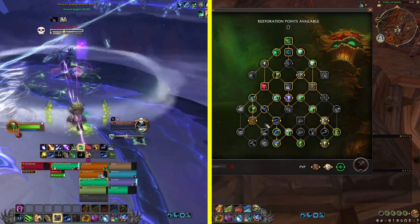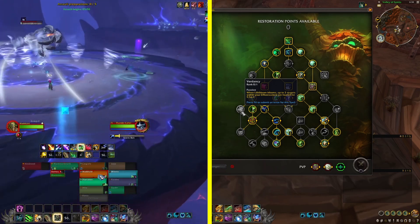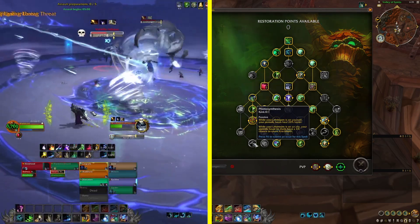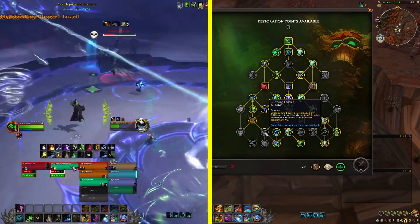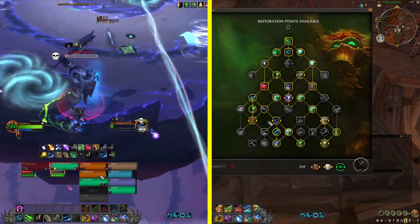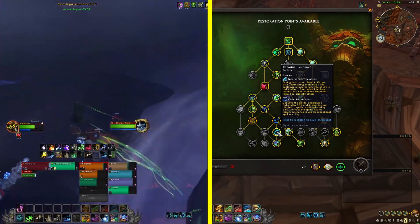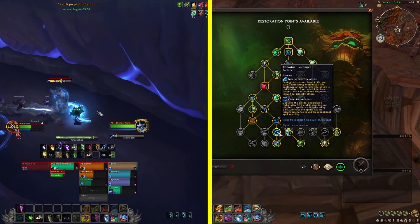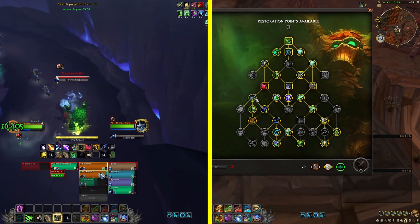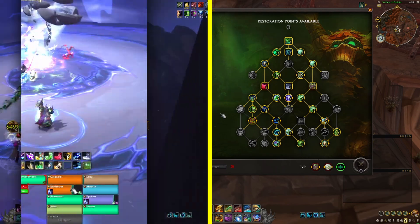The other build I was testing is the double Lifebloom build, featuring Verdancy — where when Lifebloom blooms, targets within your Efflorescence are healed. It depends on Efflorescence placement and whether people are stacked. You can take Photosynthesis, Budding Leaves, and suddenly the whole build revolves around Lifebloom blooms. I also tested Tree of Life with Cenarius' Guidance, where during Incarnation: Tree of Life you gain Clearcasting, and the cooldown is reduced by 1.5 seconds each time Lifebloom blooms.